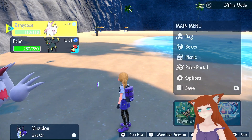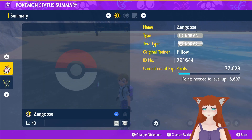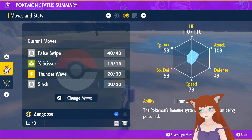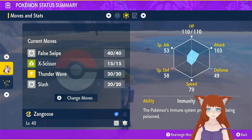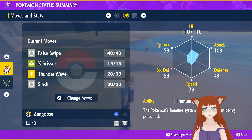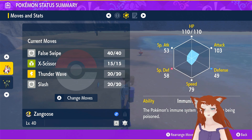Zangoose is a Normal-type Pokémon. What's special about Zangoose, and this Zangoose in particular, is that while it's a Normal type and it's not competitively viable, it's got a really good physical Attack stat, good Speed, good HP — good all-around, just solid. And it has immunity to being poisoned, which is always nice.